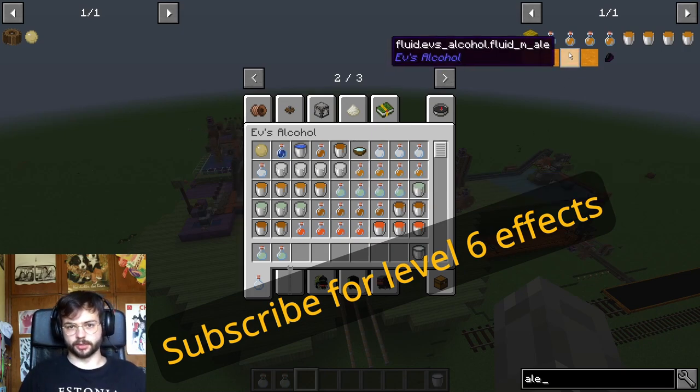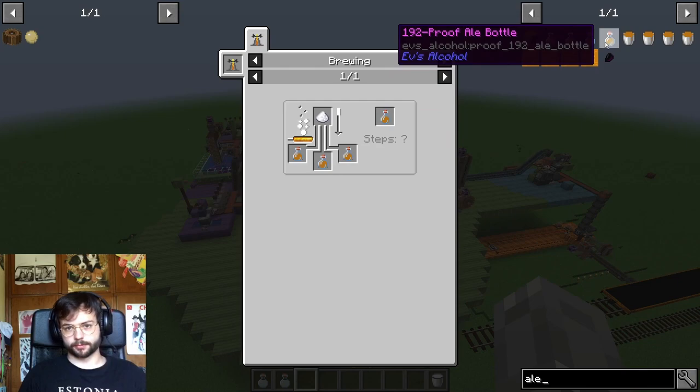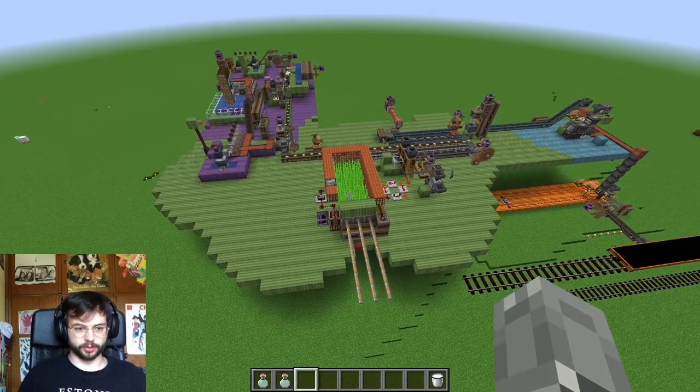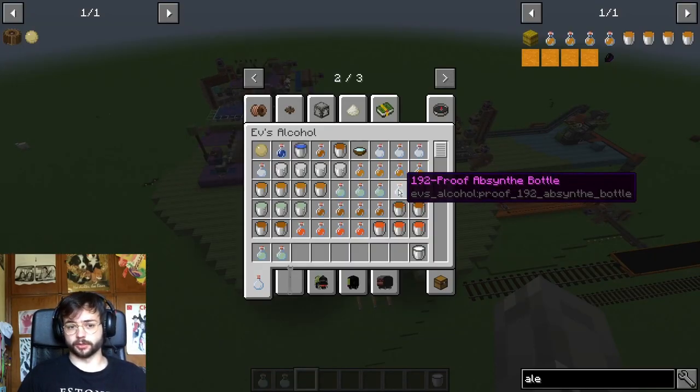To increase the distillation level we just add some sugar to the previous tier. But since farming sugar is actually quite easy, as I've already shown in a previous video, I don't think there's a reason not to go to the top tier immediately. So I follow the modmaker's design choice here.